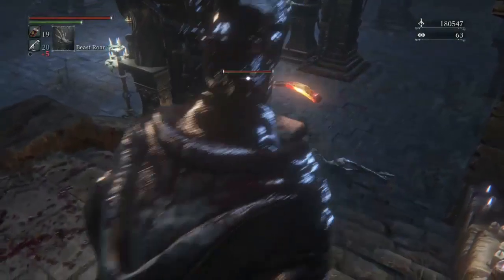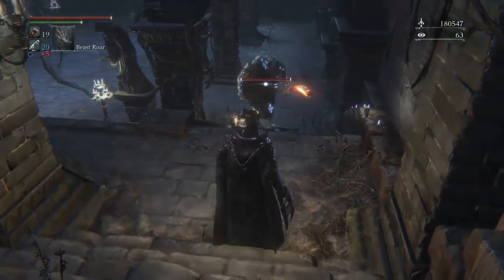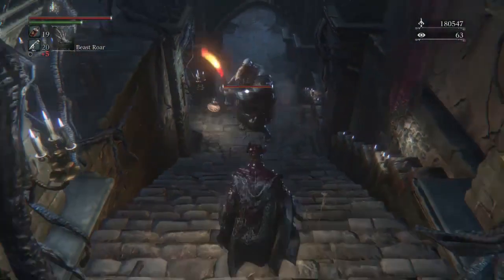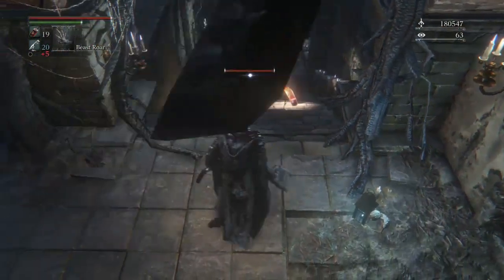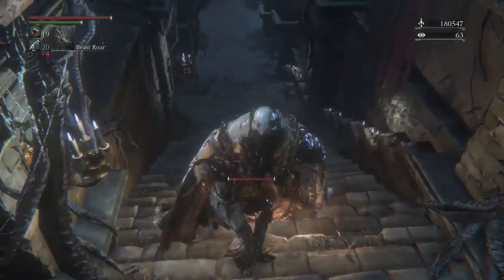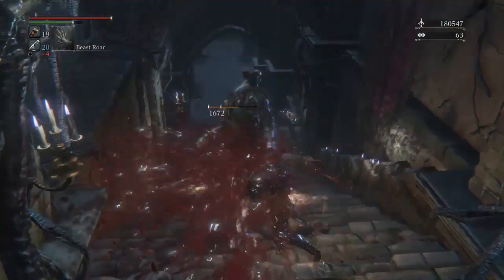The switches and sarcophagus treasures are always guarded by especially strong enemies, which I typically call guardians. More often than not, the best strategy is to sneak around behind them for a backstab visceral combo, or failing that, a parry visceral combo.